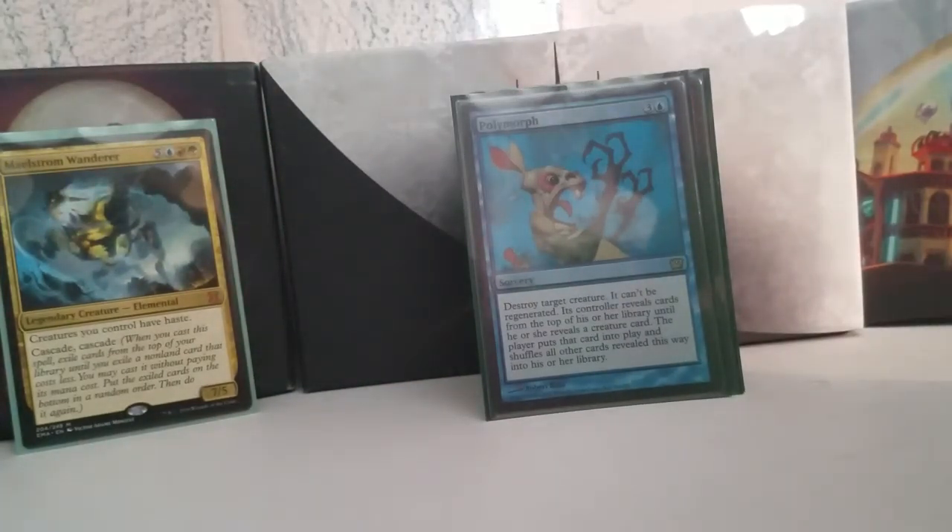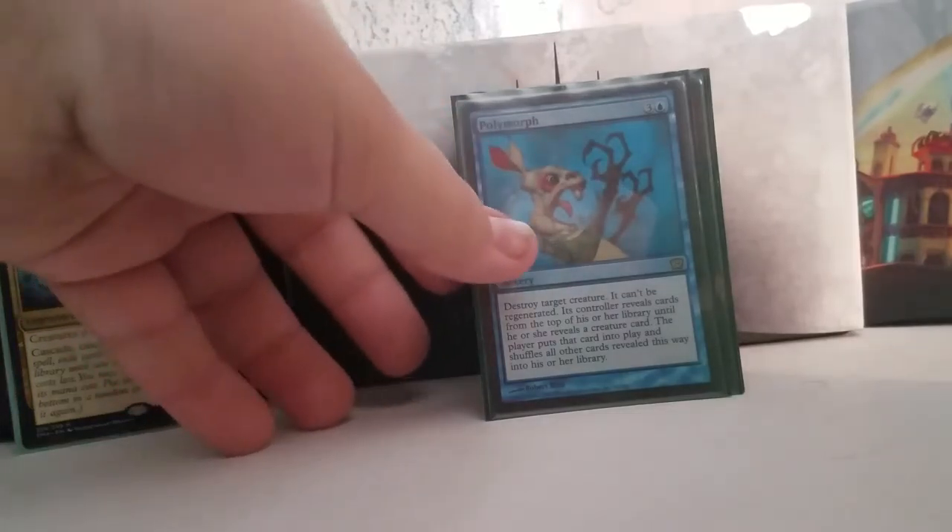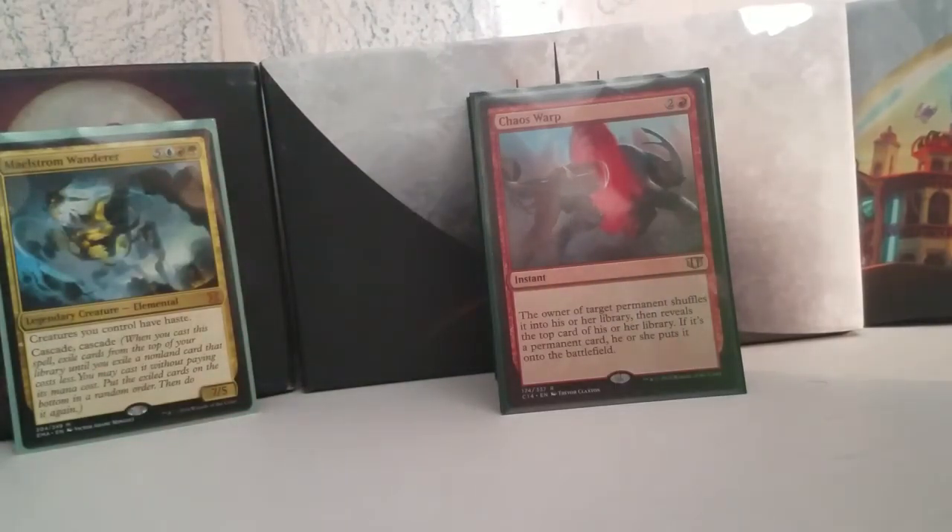Polymorph itself: you destroy a target creature — it can't be regenerated — and its controller reveals cards from the top of their library until they reveal a creature card, puts that card into play, and shuffles all the others back in. There's a whole deck built around this. Chaos Warp is a similar idea to Polymorph except it doesn't always get you something. Most of the time with Polymorph and Chaos Warp, you're going to hit your own stuff just to see what happens.